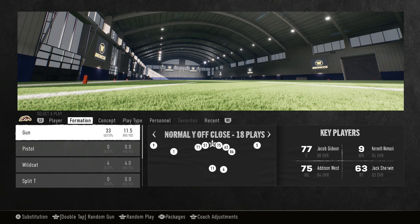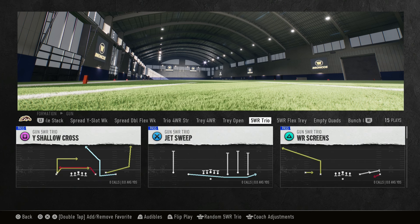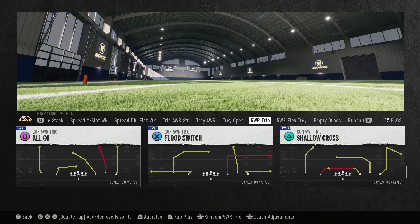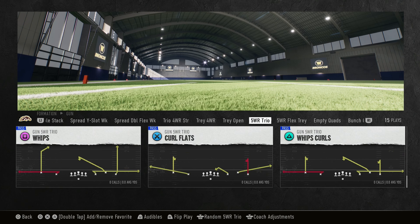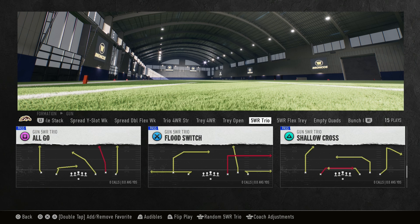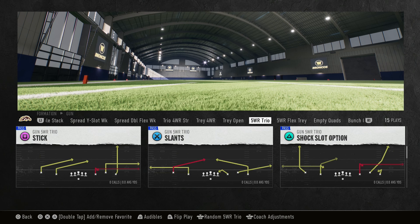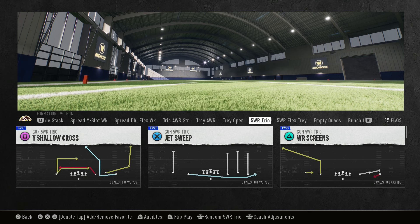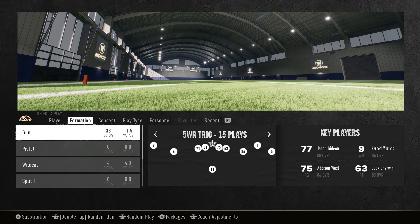I want to talk about some of the formations that are kind of rare in this playbook. Starting off with gun five wide receiver trio — this is a rare formation, not a lot of playbooks have it. It doesn't make it any more special than the rest; it's got basic stuff like curl flats, shallow crosses, and floods. Nothing too new per se, but it's a rarity if that matters to you.